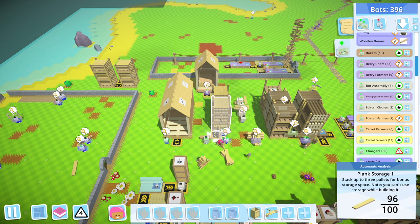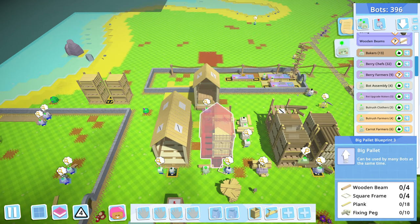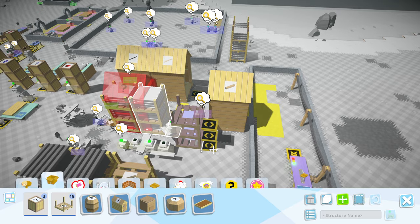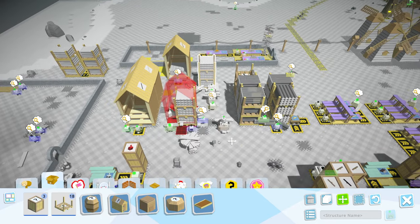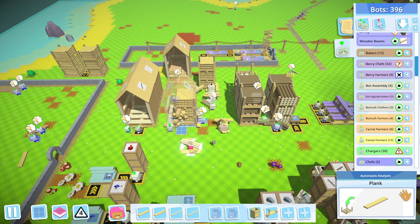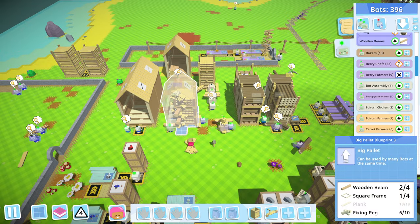We need 18 planks — as long as I take 18 out I can do this part myself. This is going to break some stuff. Control right-click — there it is — upgrade. It expanded one back, got it. We need to move that. There we go — that'll get upgraded. Let me help it along with these planks. Got all the planks — wooden beams are being added, square frames are being added, fixing pegs are being added.